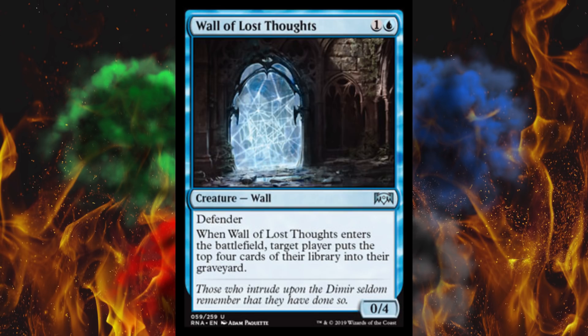Next up, Wall of Lost Thoughts. It's a 0/4 defender wall. When it enters the battlefield, target player puts the top 4 cards of their library into the graveyard. It's sort of a mill card that sits there and stalls out the game, and the rest of the deck would be control and 30 copies of that stupid advisor. Screw this awful card.